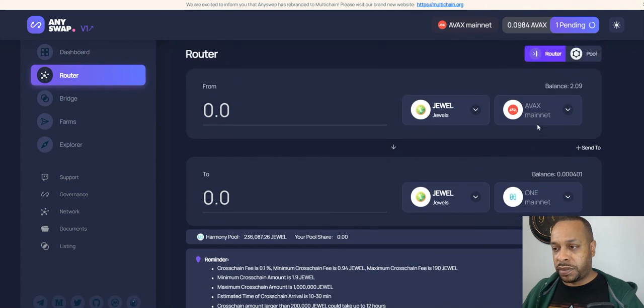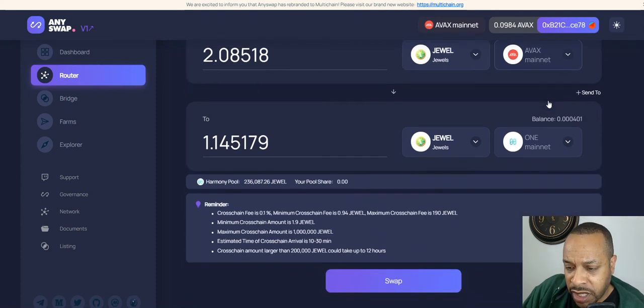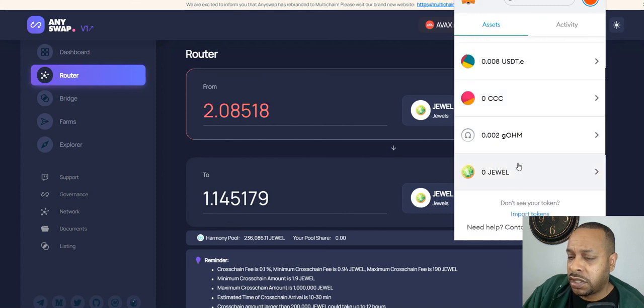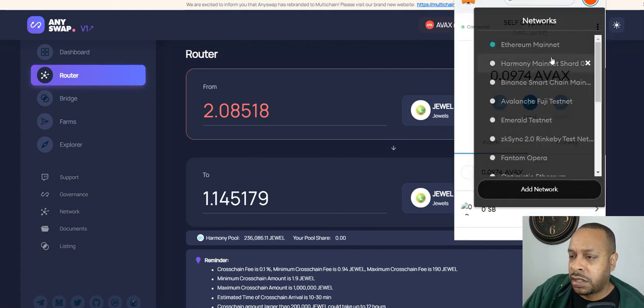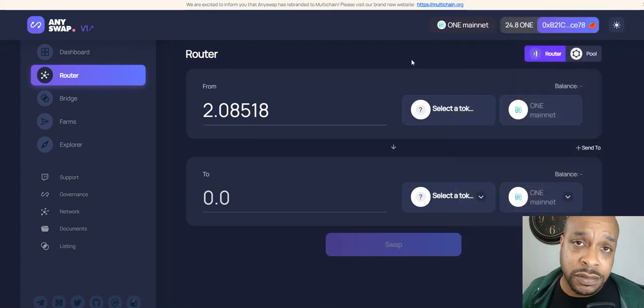Okay, showing my balance - still pending. They approved it but look how much they're charging to swap - wow, this is robbery. The minimum cross-chain amount is 1.9 JEWEL and the minimum cross-chain fee is 0.9 JEWEL. So they automatically charge 0.9. It looks like the swap already happened - let's go over to Harmony. I switch over to Harmony and yep, 1.45 JEWEL is there. Because I didn't have any JEWEL before, that's how quick it takes - less than 10 minutes or so.